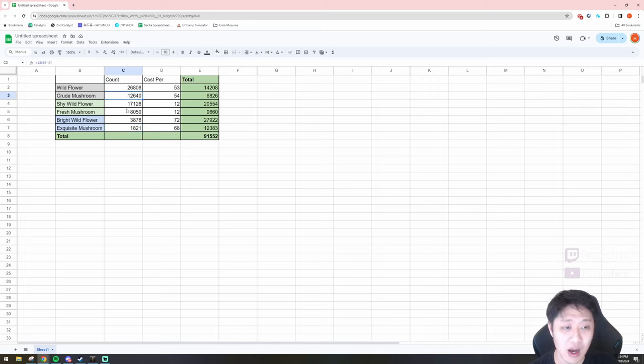As you can see, I got about 27k wildflowers, 13k crude mushrooms, 17k shy wildflowers, 8k fresh mushrooms, 3.9k bright wildflowers, and 1.8k exquisite mushrooms. Totaling from all of these combined — and I am on the NA West Mari server, so NA West market — this will sell for about 91.5k gold, which is a decent amount. Maybe if I had capitalized on the market a month or a month and a half ago, I probably would have gotten quite a bit more, but it still isn't bad gold for things that are just sitting in your inventory. So if you guys have Platinum Tickets just sitting in your inventory, make sure you go and do them because it is a lot of gold.